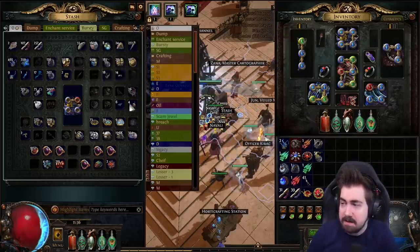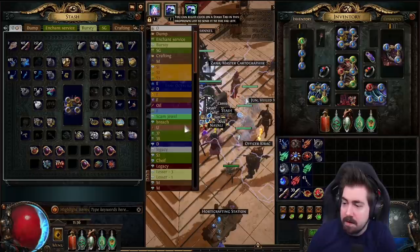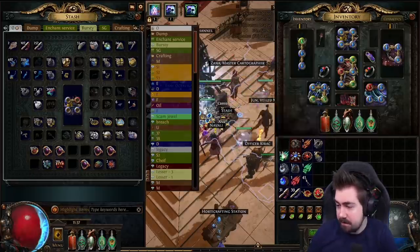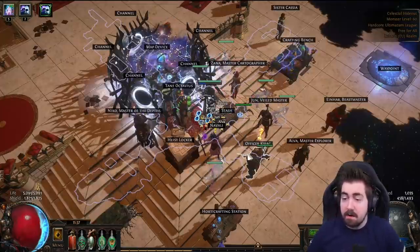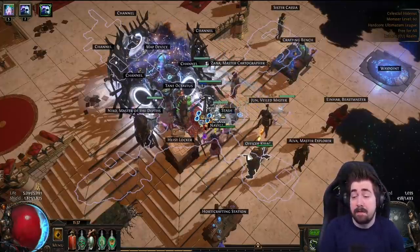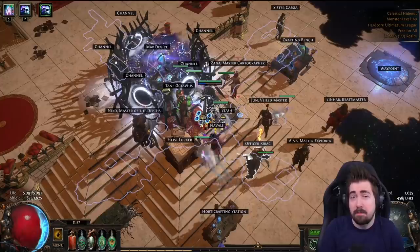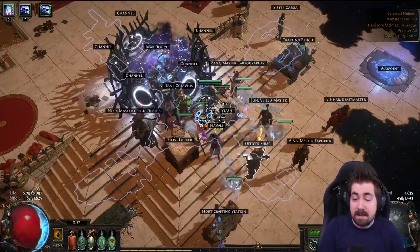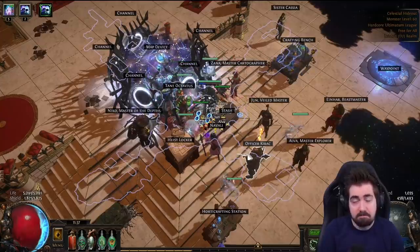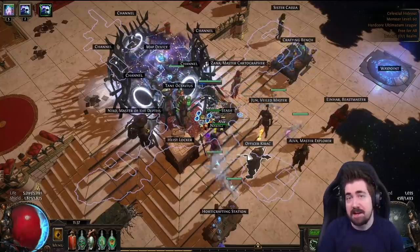Either way I'm pretty excited for the build. I hope everyone who followed the build guide at league start is enjoying Summon Raging Spirits — I heard a lot of new players were able to take down The Feared with it, so that makes me feel like we did a good job. Hope you guys are enjoying the update, thanks for watching, and try to die less than I do.